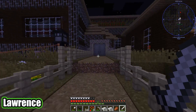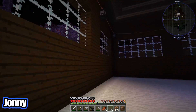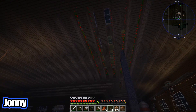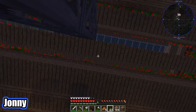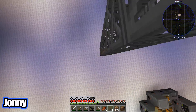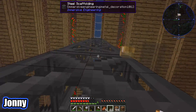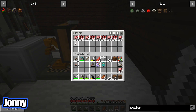Now that it's nighttime they can see where the glowstone lighting is needed. They place glowstone nukes around the base and it makes a massive difference to the lighting. They note it's a shame you can't place them on carpet. Lawrence wonders if placing them on the roof would still light the ground below — it seems like it just barely reaches.